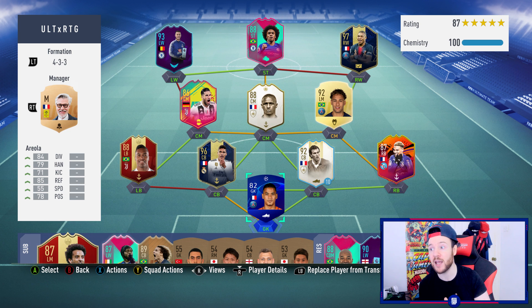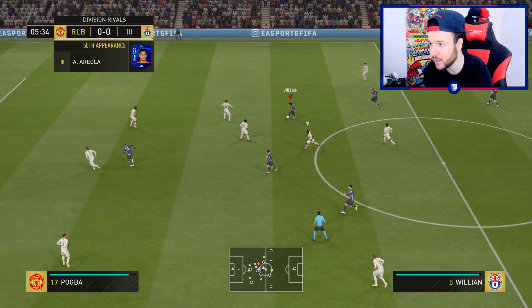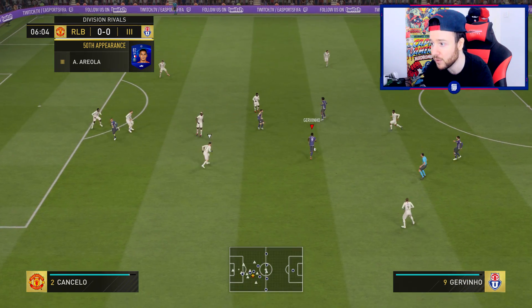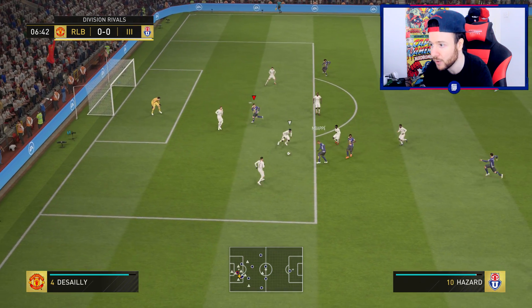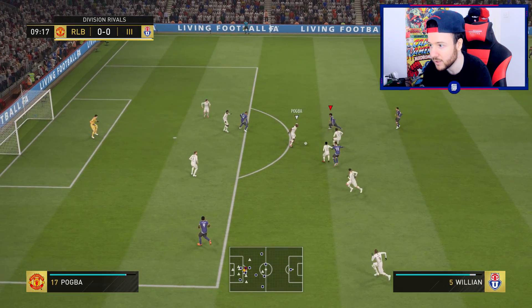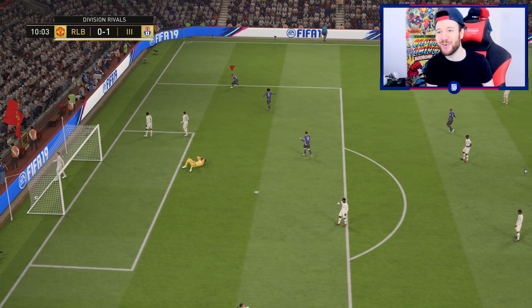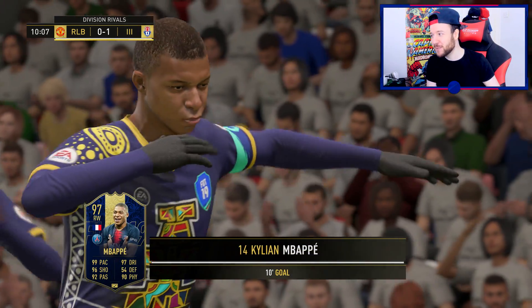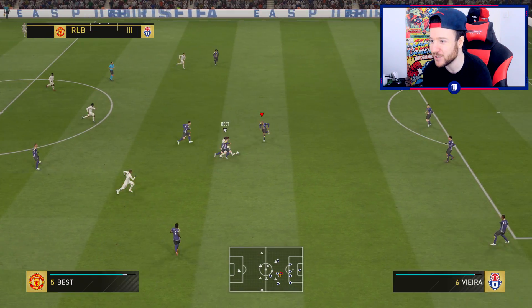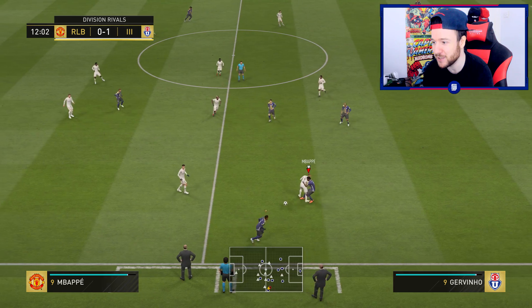Now onto Div Rivals — we haven't focused on that yet this week. Been concentrating on weekly objectives. This Friday we'll get another three objectives — write in the comments any ideas for who you'd like to see. It's Laurent Blanc versus prime moments Desailles — a battle of the Frenchmen! We need to start passing around more. I was doing this in the last two games of the weekend league and it worked really well. The tactics suit well with the patch — slowing down play. Hazard creates a chance and it's 1-0!